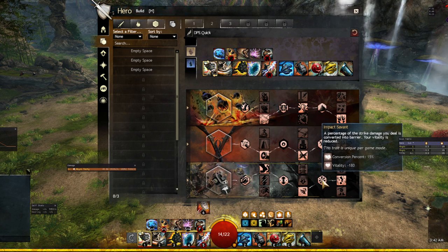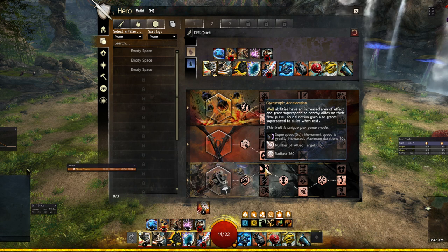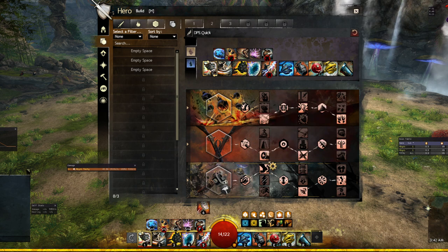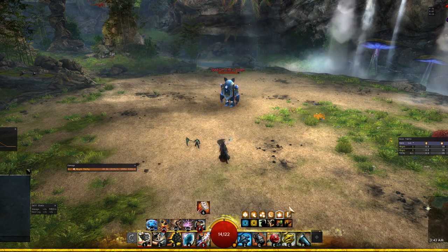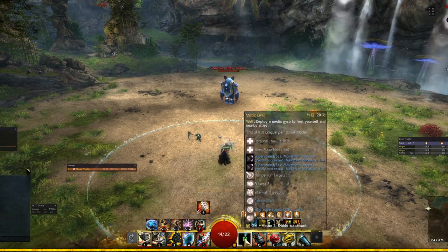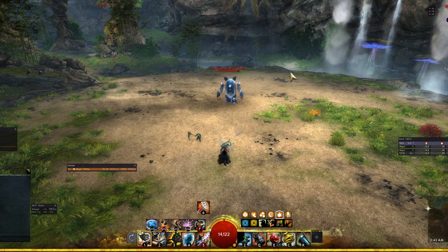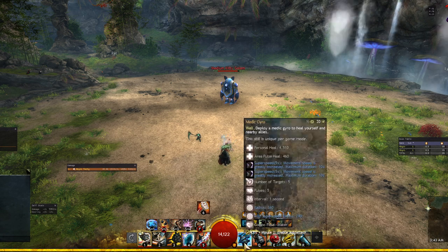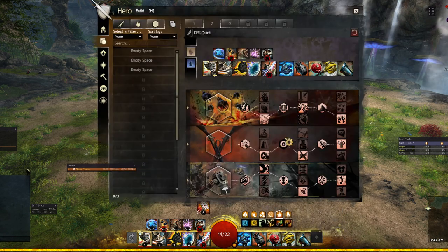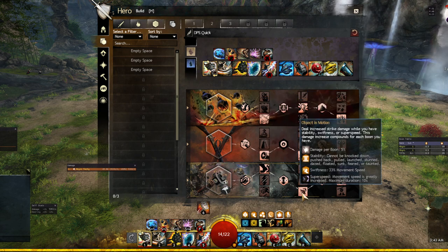Kinetic Accelerators is the core quickness trait — every time we grant super speed, we grant quickness. Combined with Gyroscopic Acceleration giving super speed through gyros, this is how we become a quickness Scrapper. Gyros on your hotbar are mandatory. You can see: the moment I press my heal skill, I have quickness, and it procs again at the end — two procs from the heal skill alone. You need multiple super speed sources to sustain full quickness uptime. The build is: Explosives 3-2-3, Firearms 3-3-2, Scrapper 1-3-2.